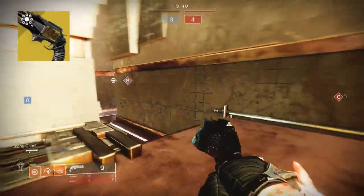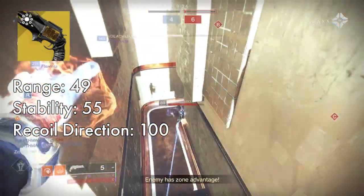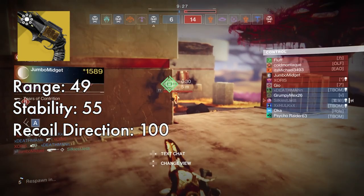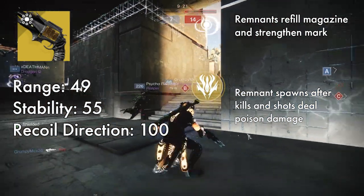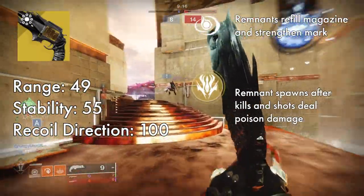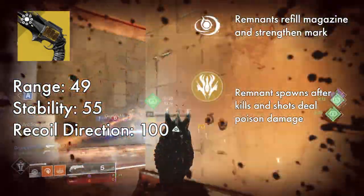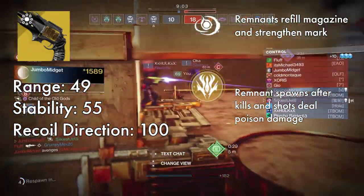The next gun is Thorn. Thorn is a popular pick as well. It has 49 range, 55 stability, and 100 recoil direction. Thorn also has the advantage of straight vertical recoil, but the range is on the lower side. One stat that really stands out is the 85 handling, which makes it really nice when you have to switch quickly. The exotic perk Mark of the Devourer gives your target corruption damage when you hit them. This only does one damage per tick, but halts your opponent's regeneration, allowing you to push them without them being back up to half health. You can also track people through walls with the poison, and when you hit one shot, you can see if they're running or not.